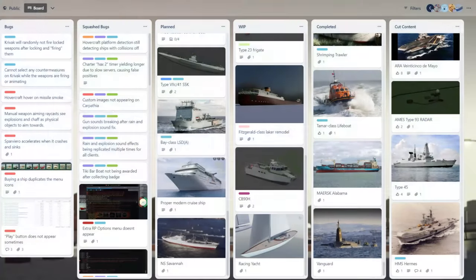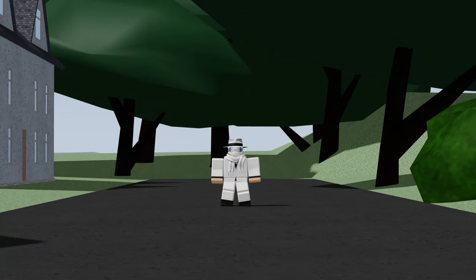Around October 12th, the DSS 3 developer Roadmap Trello was created. However, at the time, it was called the DSS Build List.